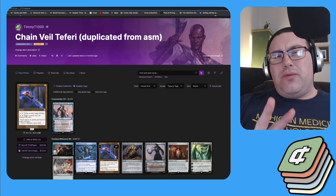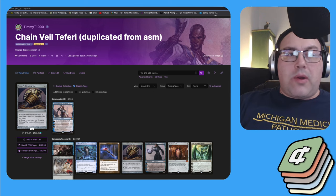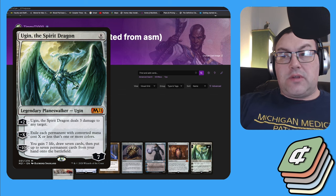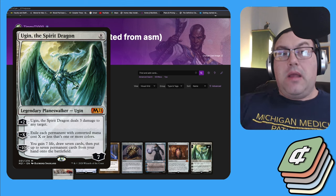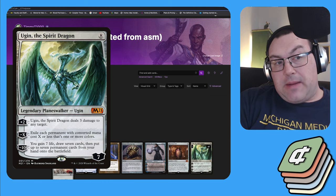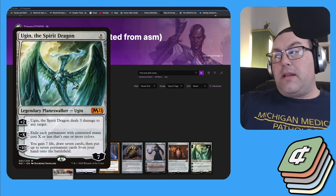There are two main hard win outlets in the deck. The first revolves around activating the Chain Veil a bunch of times, or using Hullbreaker Horror to bounce it, and that is Ugin the Spirit Dragon. You use his plus two ability to deal three damage to a target creature or player. With infinite Chain Veil activations you just plus him repeatedly, or you can use Hullbreaker Horror with a mana-positive rock — play Ugin, activate, replay the rock, bounce Ugin back to hand, replay Ugin, bounce the rock, and repeat until you've lightning bolted everyone to death.